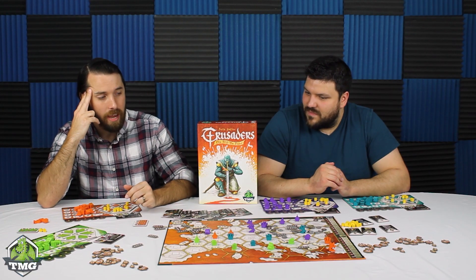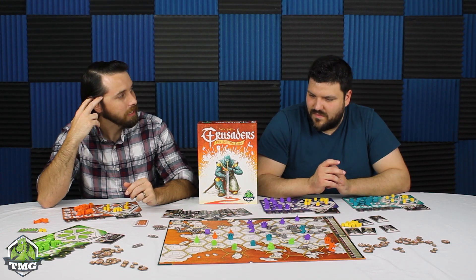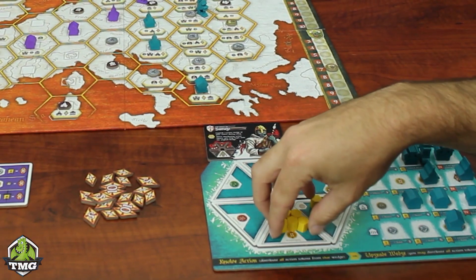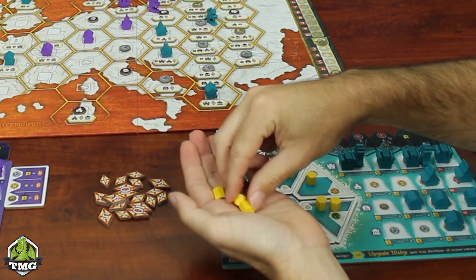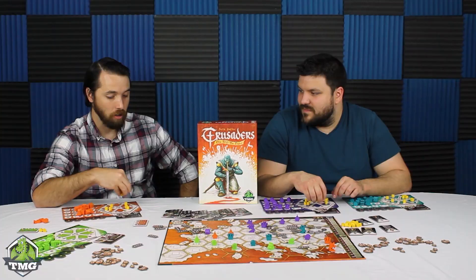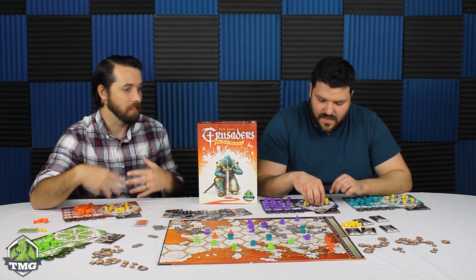Crusaders is an interesting take on the move-and-conquer style of game because there's this Mancala-esque action selection that you're going to be using the whole time. That is the main action you're going to take on your turn — you select one of the actions on your action wheel, you pick up all the cubes on it, and you drop them around. However many cubes are on it is how powerful that action actually is.